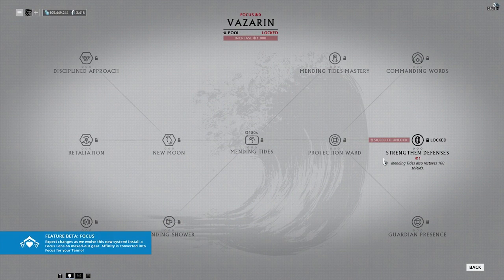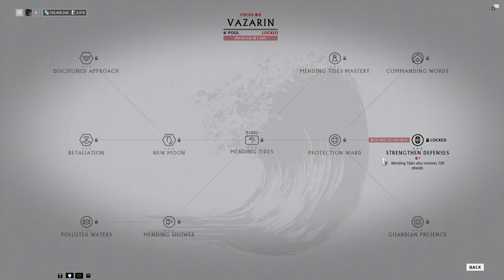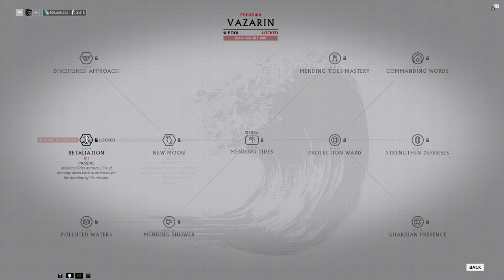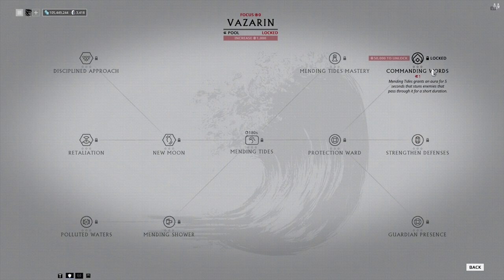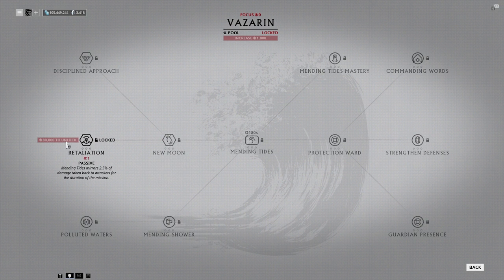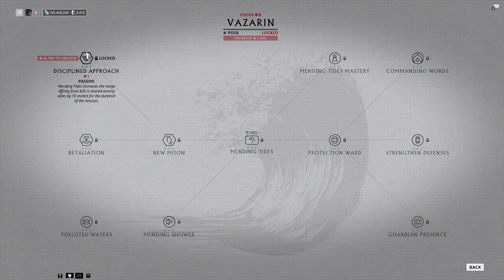Moving on to Vazarin — this is your healing one, which you can use to heal people and instantly revive people. This would be the third most picked tree, after Naramon and Zenurik. Mending Tides emits five waves of restorative energy over 10 seconds, each granting 250 health to allies within 10 meters, which is pretty good. Mending Tides also grants the ability to revive fallen allies instantly, up to one time for the duration of the mission — and the more you spec into it, the more instant revives you have.